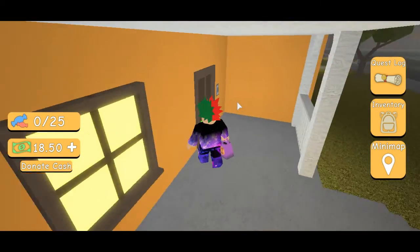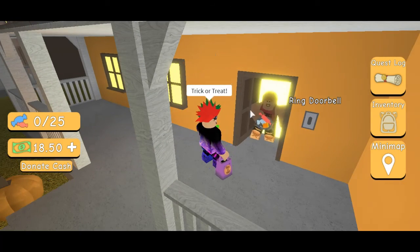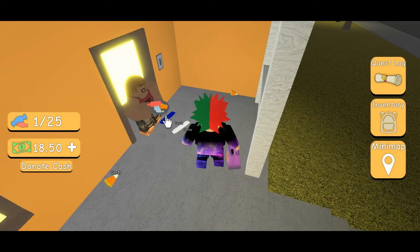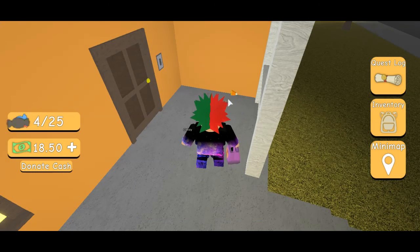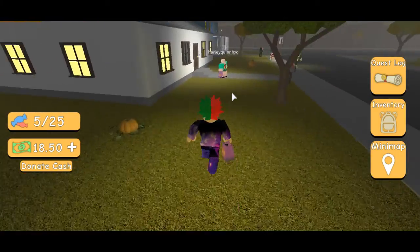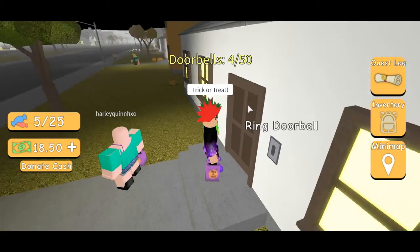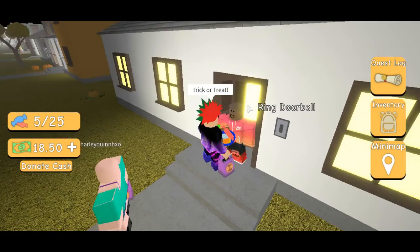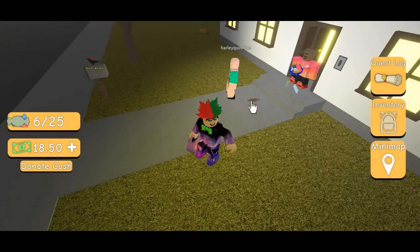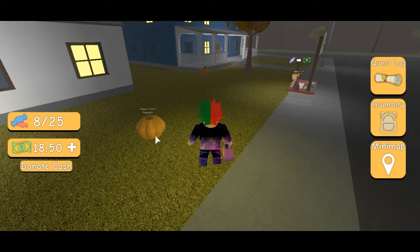Let's go here. Hello, trick-or-treat. It's a fine night to go trick-or-treating. Ooh, that's a lot of candy. Let's go over to this house and ring the doorbell. Trick-or-treat. Hello. Take a few pieces of candy. Oh, thank you. He threw it far. A quest item!